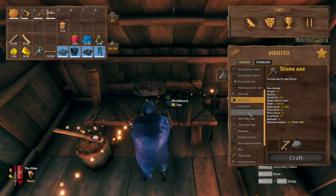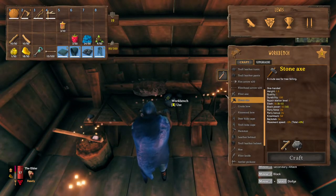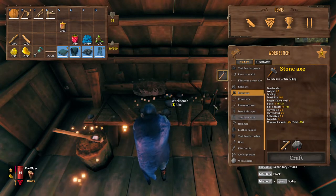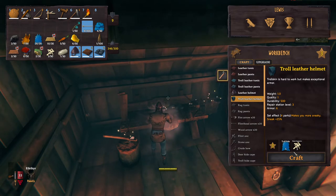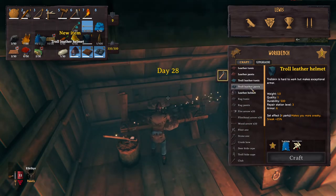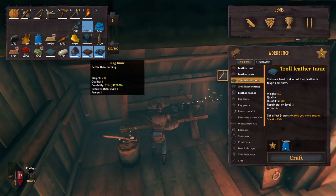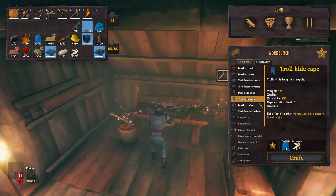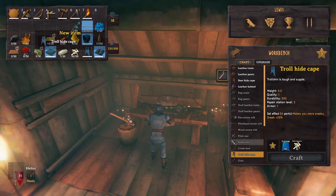Before you start trying to fight the Elder, there are a few things you are going to need to get first. The first of which is some armor. The regular troll armor will do, which consists of the troll hide cape, troll helmet, leather pants and the tunic. In total it costs about 30 troll hide, which isn't too hard. Just farm some trolls and this should give you enough armor to defeat the Elder.